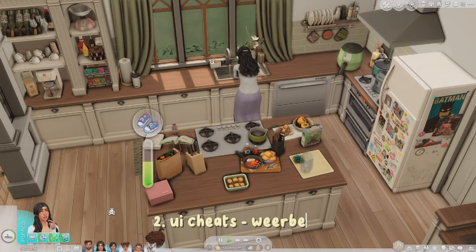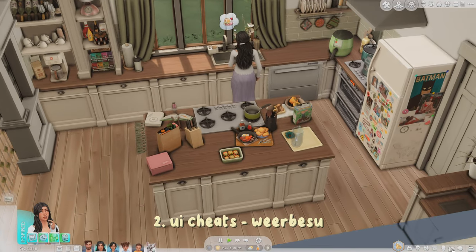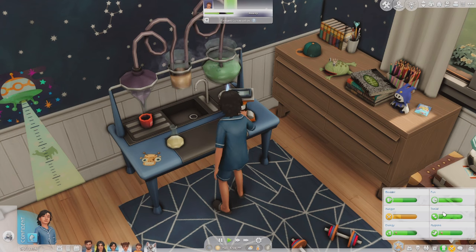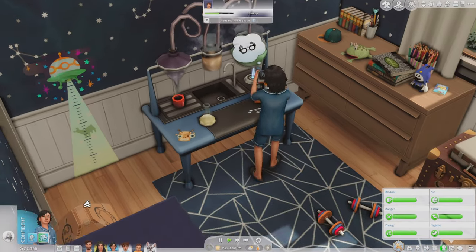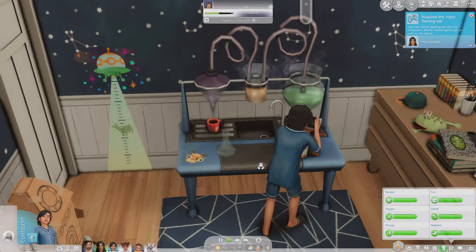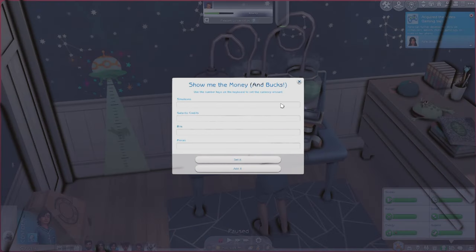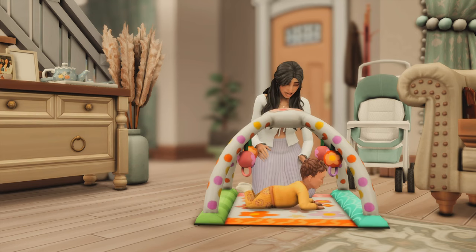The next one is UI Cheats Extension, which is another cheat mod where you can right-click anything. For example, my sim has low hunger — you right-click the needs panel and it fills up all their needs. You can right-click the game time to set the time, right-click the weather, right-click their money to add or lower simoleons, and that kind of thing.